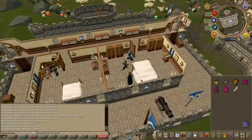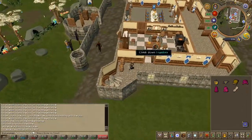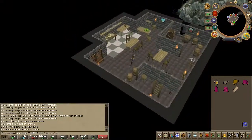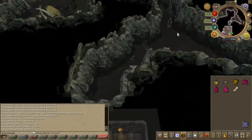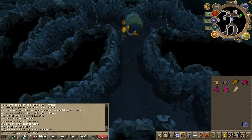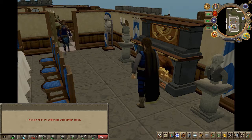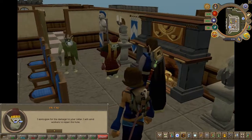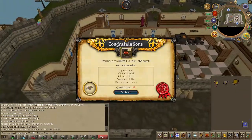Now for the last time, go to the Lumbridge Cellar and you'll find an NPC called Kasgar. As you enter the dark area, right-click and follow him. Then speak to Mistag once again. And quest complete.